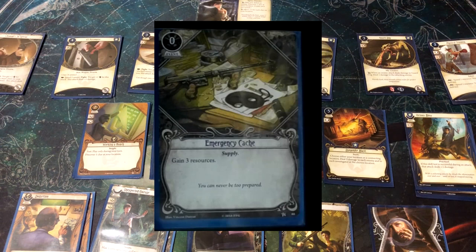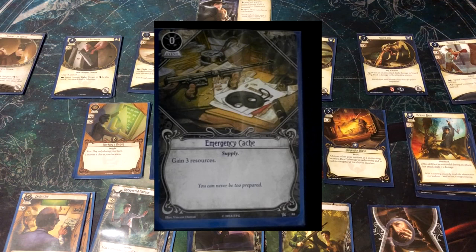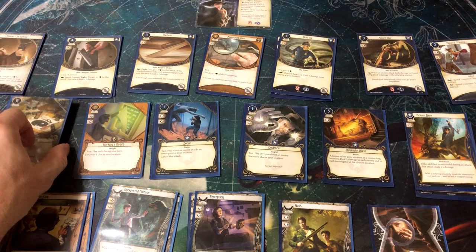Emergency Cache is a fantastic card you'll probably be putting in decks for a long time — around 90% use rate. Very straightforward: zero cost, fast, put it down, gain three resources. It's a good economy card. In the core box there are not a lot of options for gaining resources, so this is one of them. With expensive assets like Roland's weapons at four and three, allies at four and three, and the stat boosters, an infusion of three resources is very welcome. Definitely include Emergency Cache.